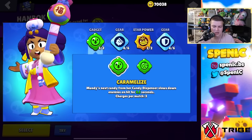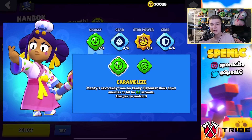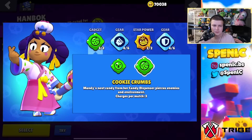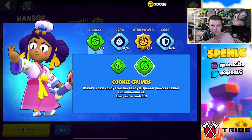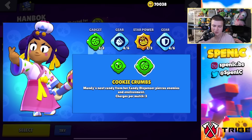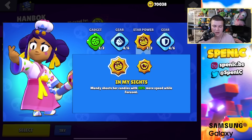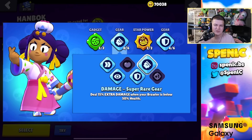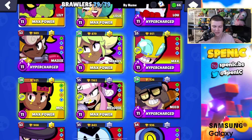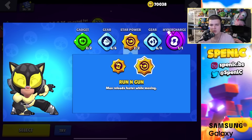Mandy: cookie crumbs gadget is preferred — you can catch opponents by surprise, destroy gadgets like Leon's invisibility, or land a one-shot-to-super hit they don't expect. Caramelize is also good for confirming kills or pairing with super. Star power: in my sights all the time. Gears: damage and shield — she's very squishy and damage gear combined with her super can one-shot many brawlers.